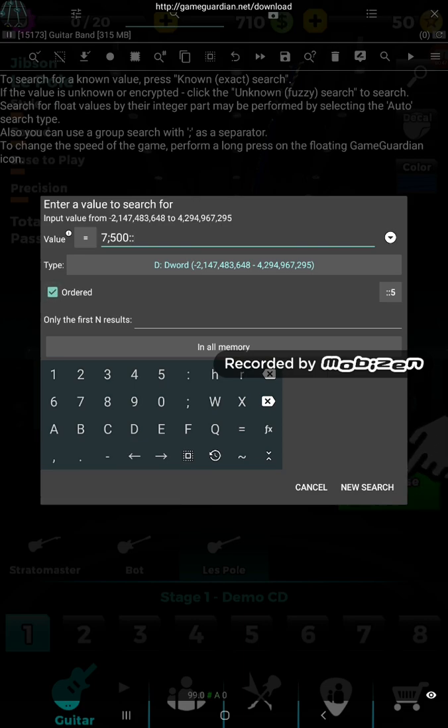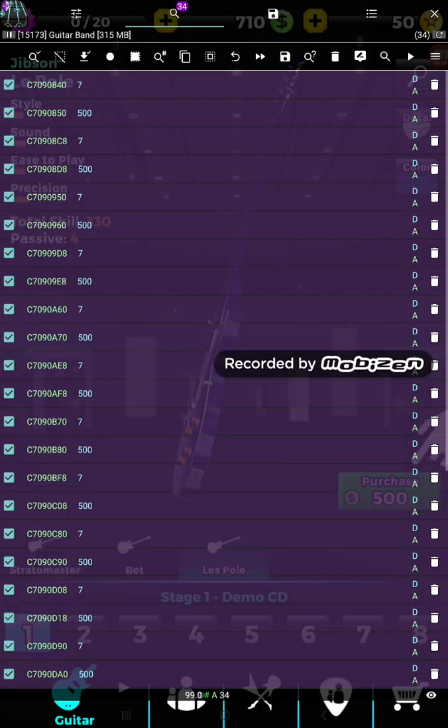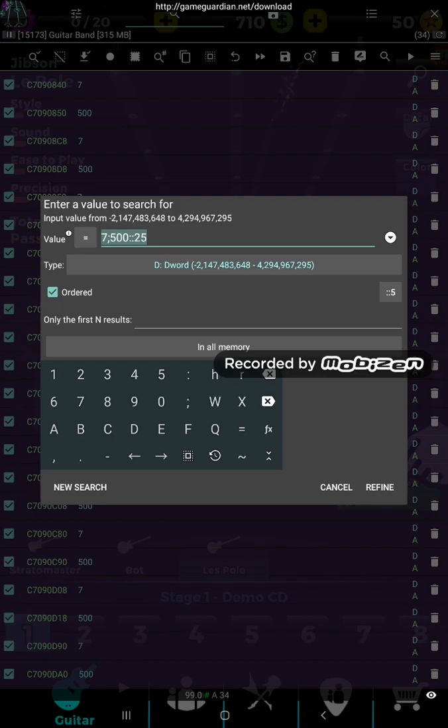Press the box for ordered and I can't remember exactly how far - I'll put 25. Now we're going to hit the search button again. We're going to refine it. Hit 500 there. Refine.